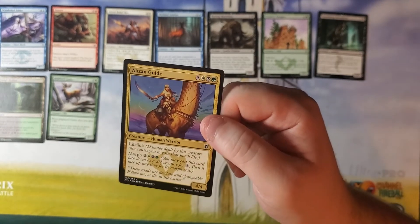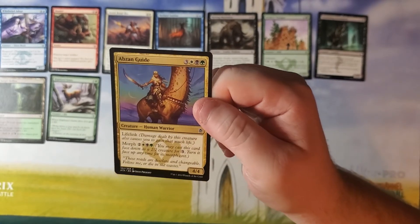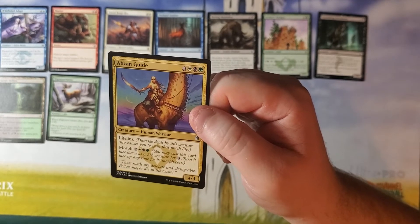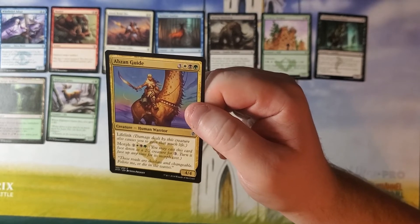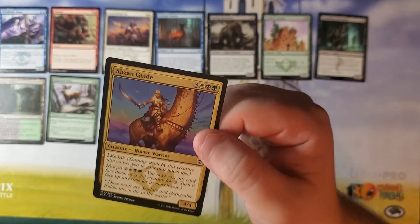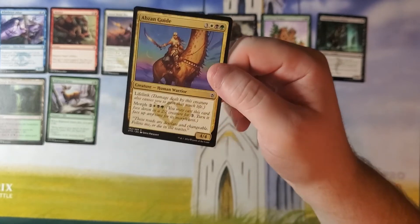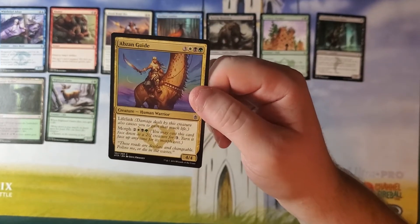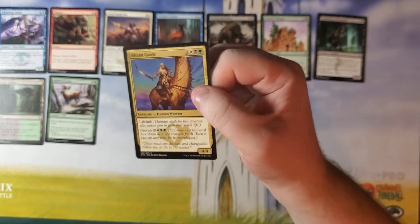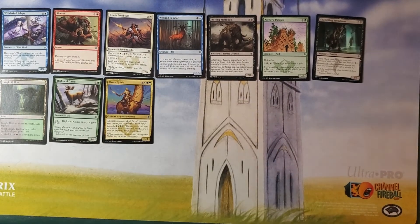Abzan Guide — well, that tells you one of the wedges: white, black, green is Abzan. This is three white, black, green for a 4-4 Human Warrior with Lifelink. It also has Morph — two white, black, green — so you can play it for three as a face-down 2-2 creature and then turn it face up for the morph cost, and then it becomes a 4-4 Lifelink. Interesting. It's probably pretty good, but it is three colors, which is difficult to pull off. Unless you've already got those going, it's very hard to commit to three colors early in the draft. You're probably not going to take this high up — but again, I don't know this set; it's built around those three colors, so maybe it's easier than it looks.